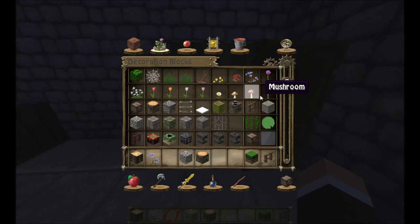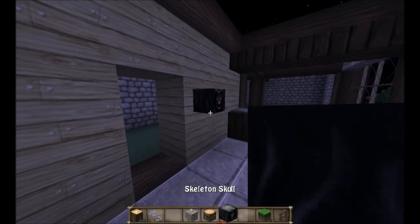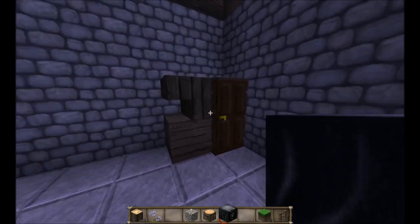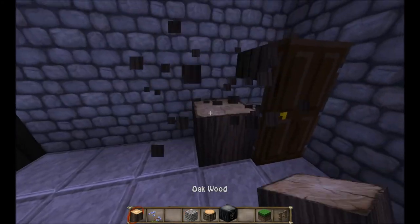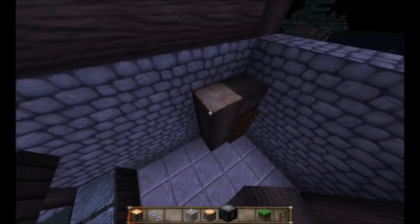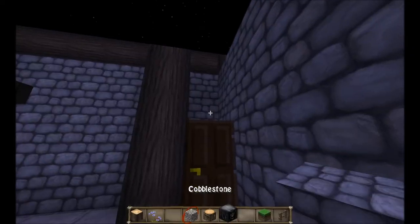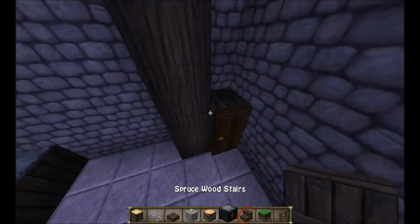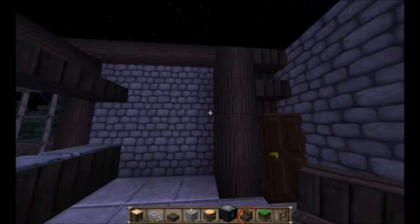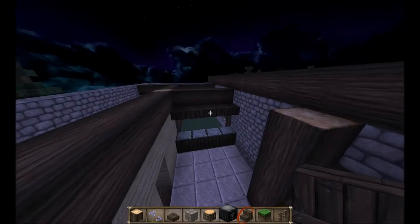Oh, that's a different wood. Whoa, what are these? Why are they so big? I don't want these in here. I'm just gonna do this — there we go. I'm spending way too much time on that, it doesn't even matter, but I'm still spending time on it. Maybe do stone bricks for the roof.